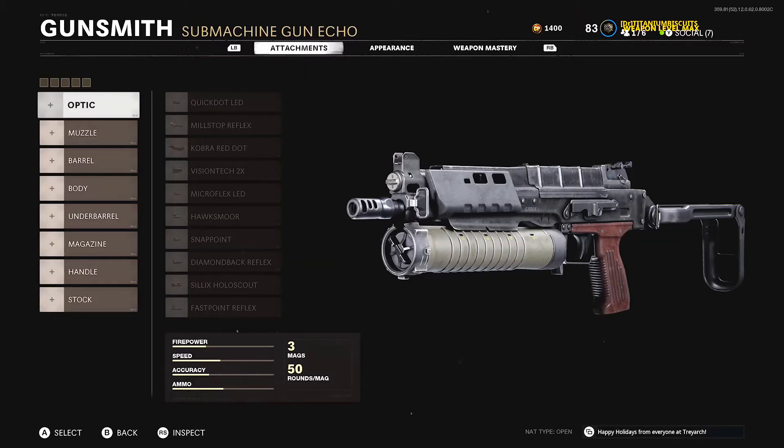So the Bullfrog — like I always say, it's a great gun, it's an amazing gun. It's just an ugly gun. I'm going to be using my expertise with this gun that I got from getting it gold to tell you guys what the best class setup is, in my opinion.